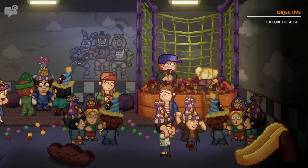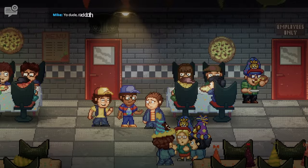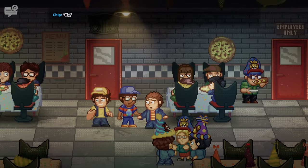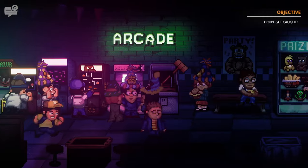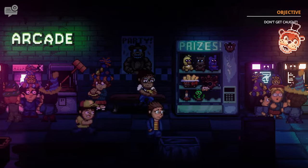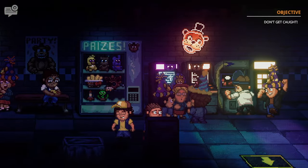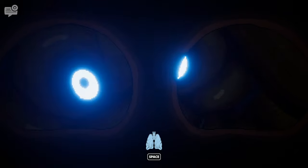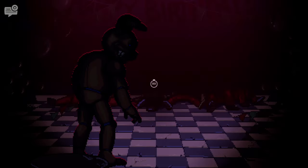We stumble out of the ball pit to see that we are in Freddy Fazbear's Pizza, which is packed with kids, some of which become our friends. This begins a tutorial where we learn the main mechanics including running — which fortunately we won't need. We then learn how to hide and survive against the yellow rabbit. Suddenly everyone starts screaming, we follow the rabbit who has killed some kids and attacks us. We push him off and the first chase begins.